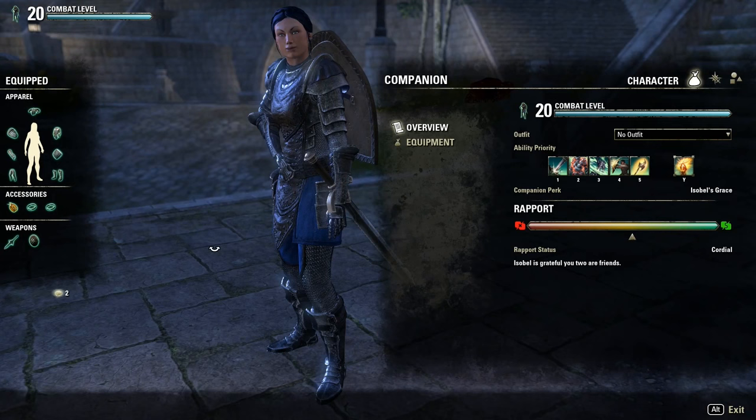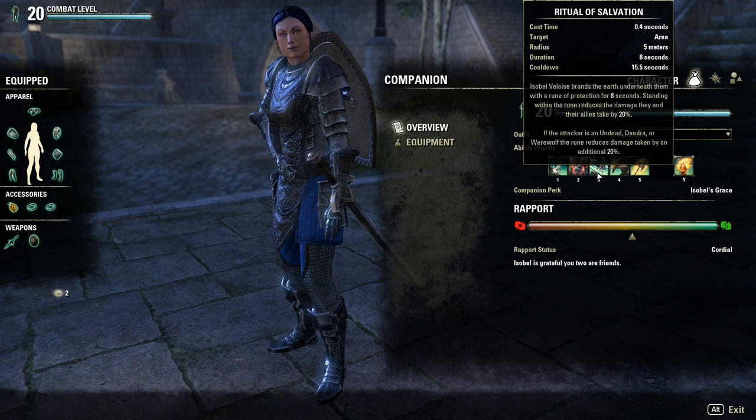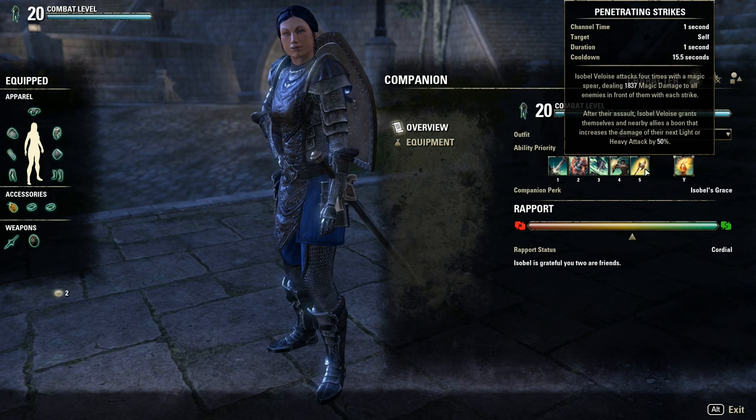For tank, you'll want to equip Isabelle in bolstered heavy armor and a sword and shield. A good tank setup would be: Provoke, which is a taunt; Bulwark; Ritual of Salvation, which reduces damage taken; On Guard, which is a damage shield; Penetrating Strikes; and Bane Slayer as ultimate.